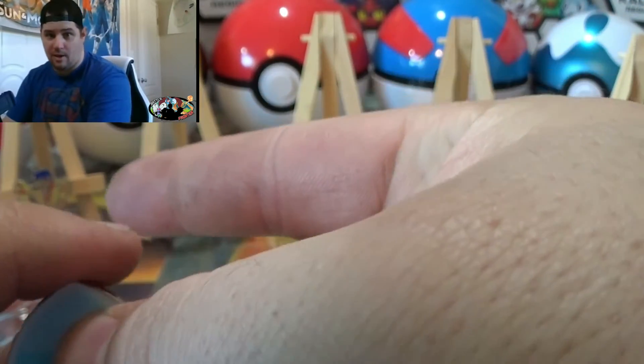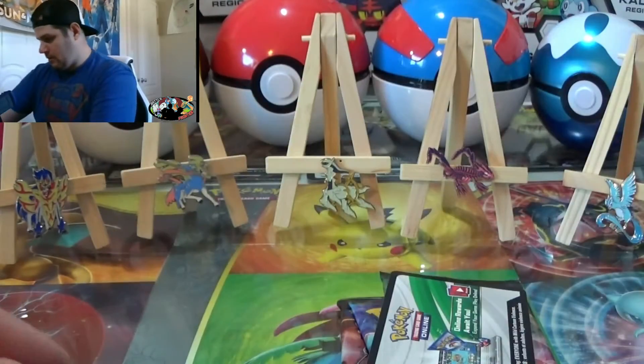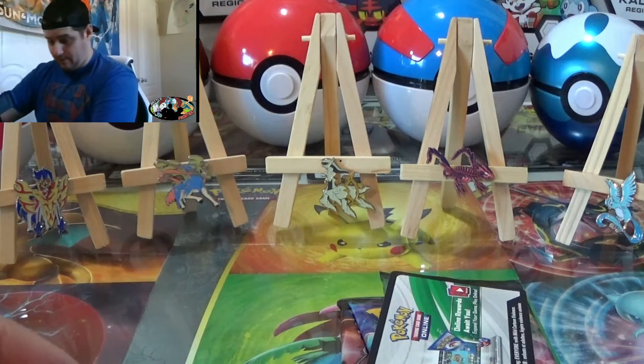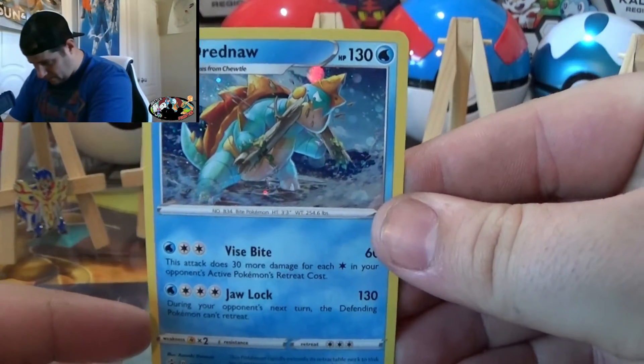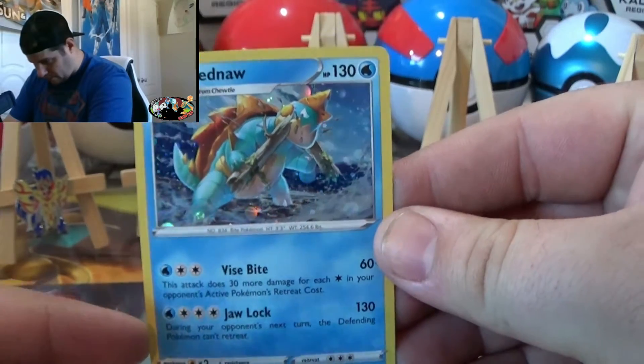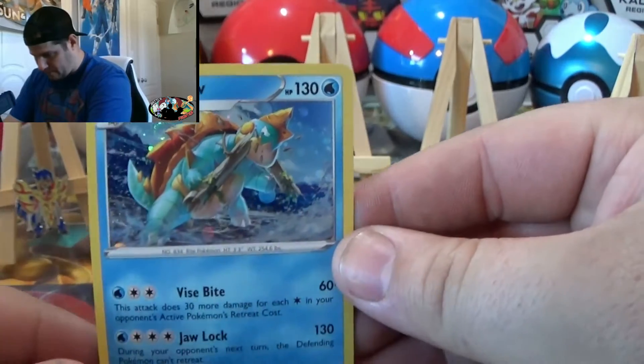I'm going to be putting all these pins in my hat very, very soon. That's cool. I like the Water Gym — it was actually challenging to figure out all that stuff in the video game. Drednaw has this beautiful card. I like the bubble artwork on this thing and its foil pattern. It's really cool.